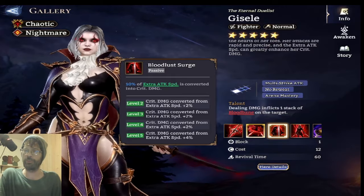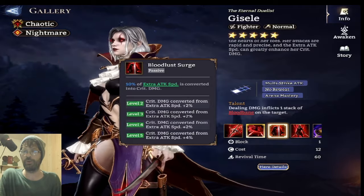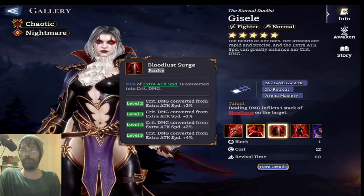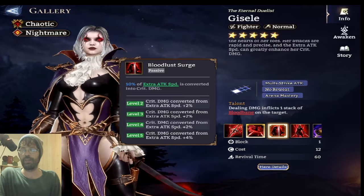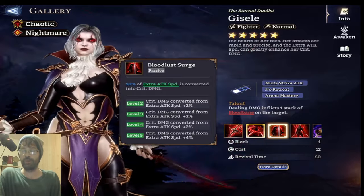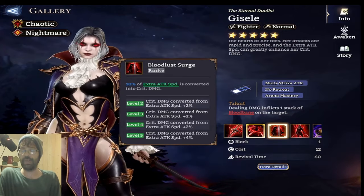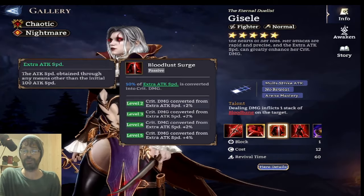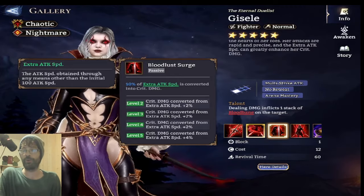Her passive: 10% of extra attack speed is converted into crit damage. Compare that to a hero like Vierna, where attack speed doesn't help her basic attack at all. Here, you have a hero where 10% extra attack speed converts into crit damage, scaling up — an extra two, four, six, up to ten percent — so ultimately 20% of extra attack speed is converted into crit damage. The extra attack speed is defined as attack speed obtained through any means other than the initial 100 attack speed.